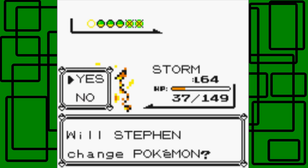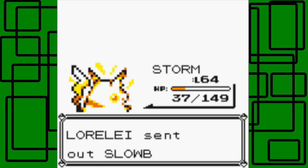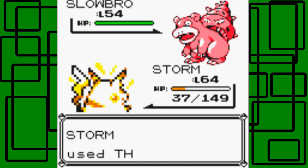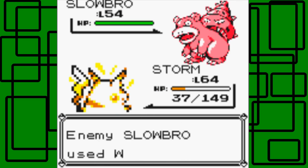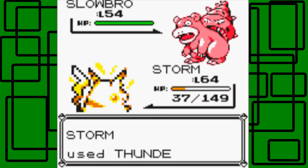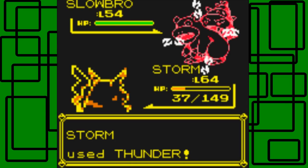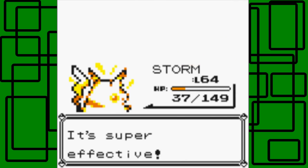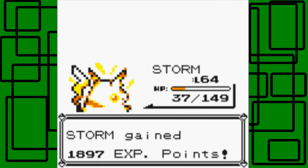Slowbro is next. I'll stick with Storm. I plan to use Thunder on this Slowbro, but it missed of course. Slowbro uses Withdraw. Let's go for another Thunder — there we go, nice. It's level 54, so we're 10 levels higher than it. It's super effective — we took it down, awesome.